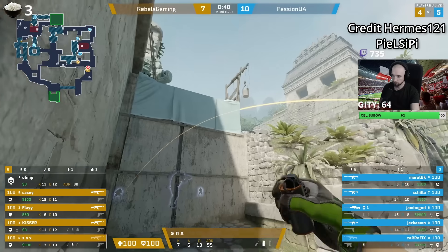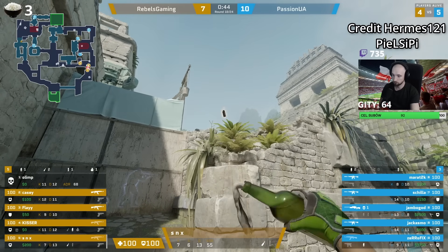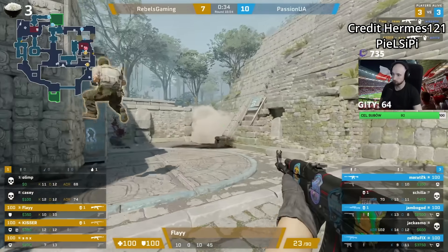Here is a cool long nade set where you first get the lineup, then strafe over. Left click throw the smoke and Molotov using the same lineup. The Molotov lands behind the stairs, and the smoke lands behind the Molotov.